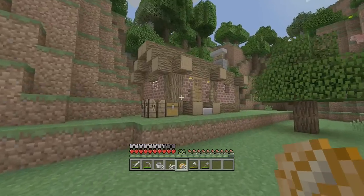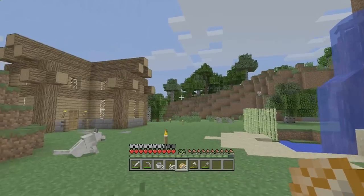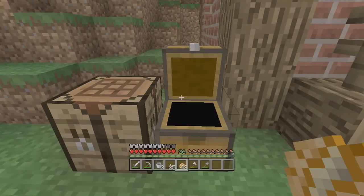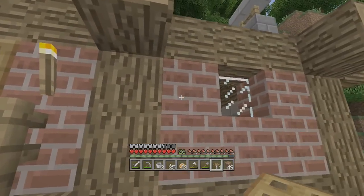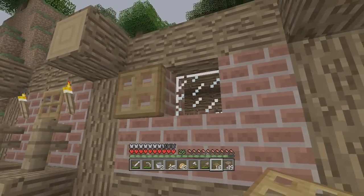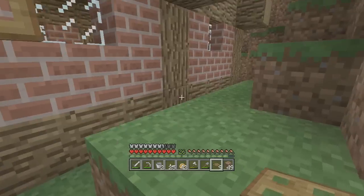The beauty of doing this is I can work on this, stop recording, and then once I find something else to do I start recording again. So I've got my chest full of goodies here that has pretty much everything that's going on here. We're going to grab everything out and first we're just going to start putting some trapdoors on here, because these are supposed to look like window shutters.